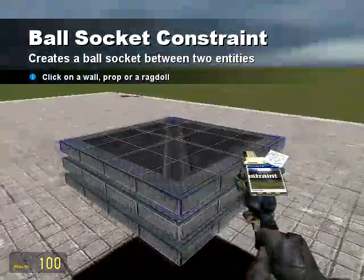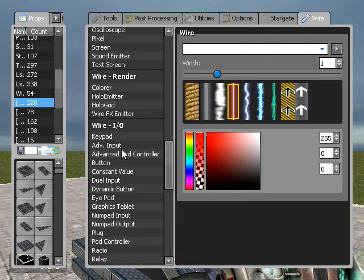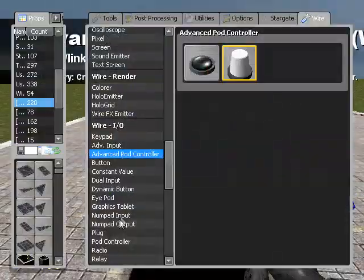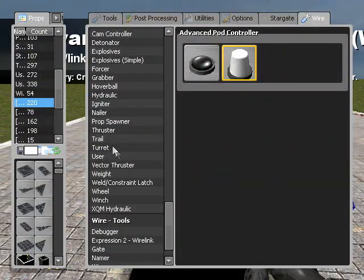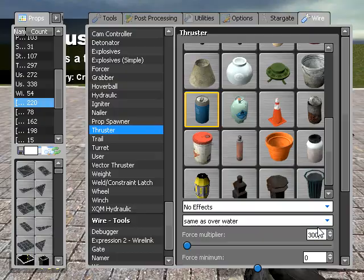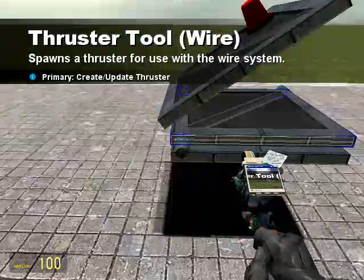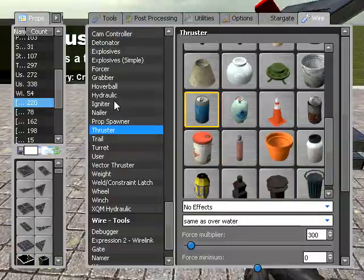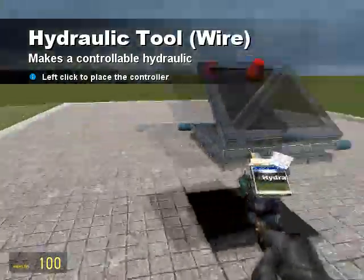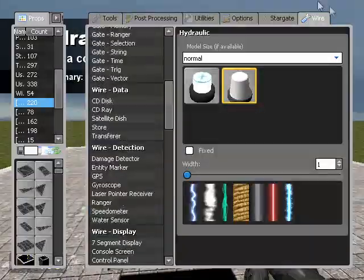What I'm going to do is put a pod controller on this. As before, we need the thrusters. Since they're not going to be coming from a wire gate we can just set them as whatever we like, so I'm going to have this as 300, which hopefully shouldn't be too fast. And I'm going to have the same hydraulic at the front, then place the controller.